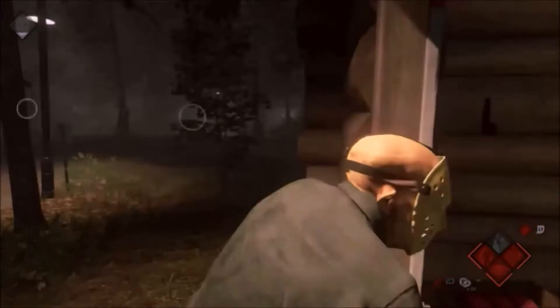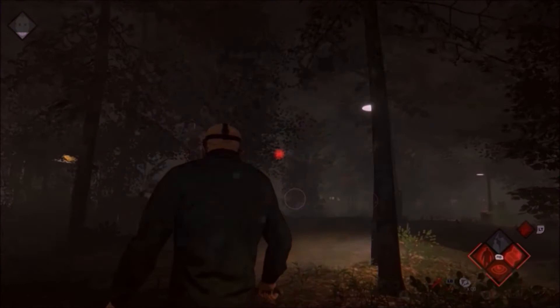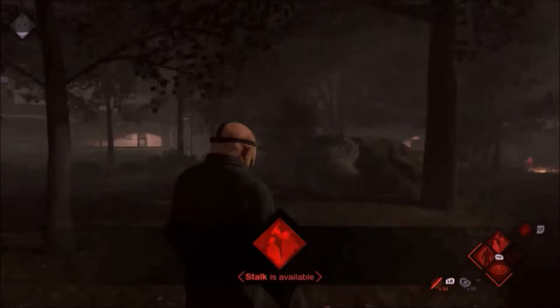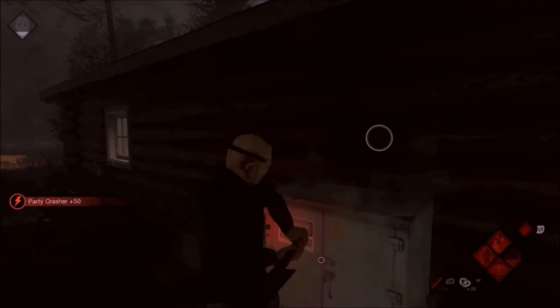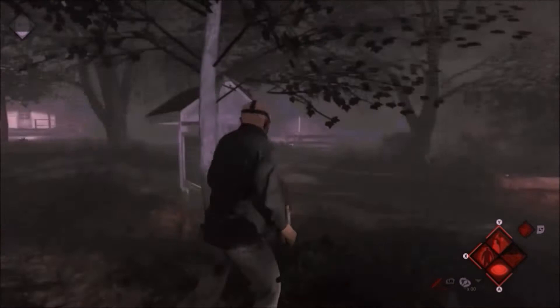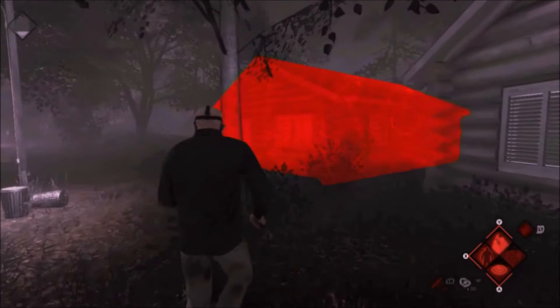With all traps set, it is now time to find the remaining counselors. The main house is always a good place to start. Your rivals are desperate to find useful items to aid their escape and survival, and the lodge has plenty of drawers for a player to search. It is also advantageous to put the electrical boxes out of commission. Plunging an area into darkness will up the level of fear a counselor experiences. Some counselors produce very low levels of noise but emit much more when scared, so this will help you pinpoint these furtive players.